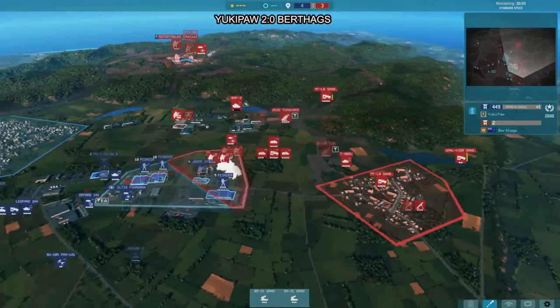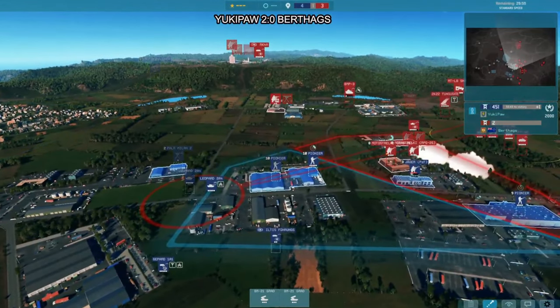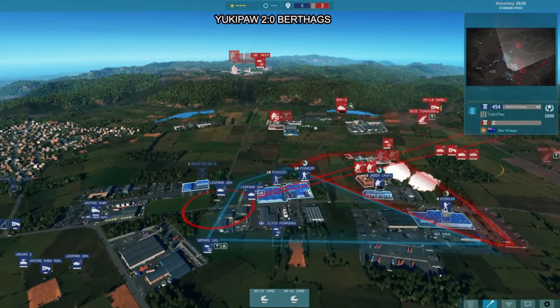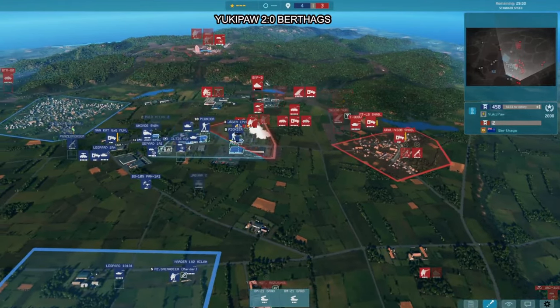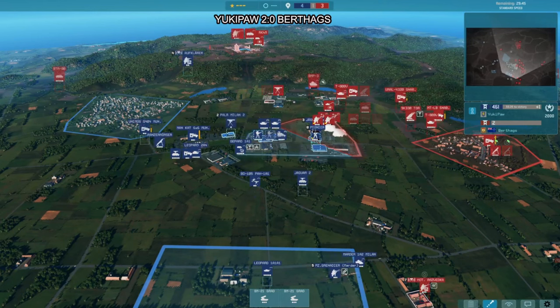This is hot — a lot of artillery coming in for Berthax. Double Grad plus double Nona — that is so much firepower on the battlefield. Berthax has played aggressively with air so far, and now four artillery pieces, two of them very expensive, at the ten-minute mark.